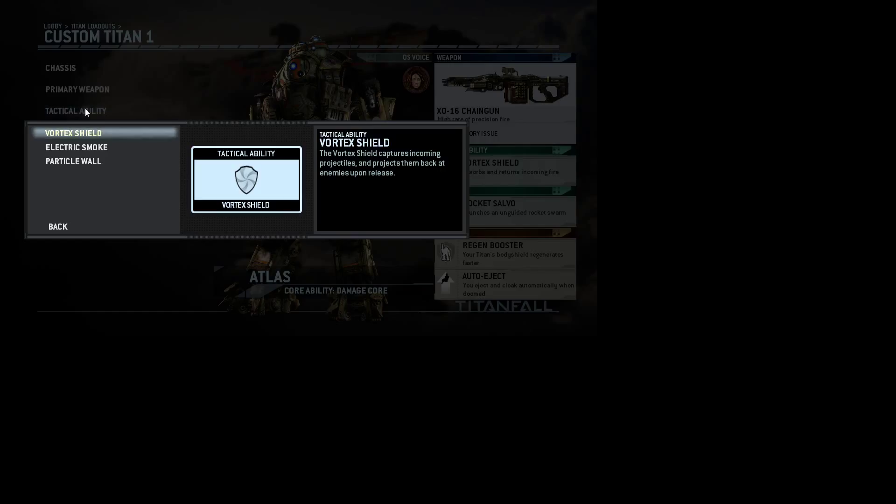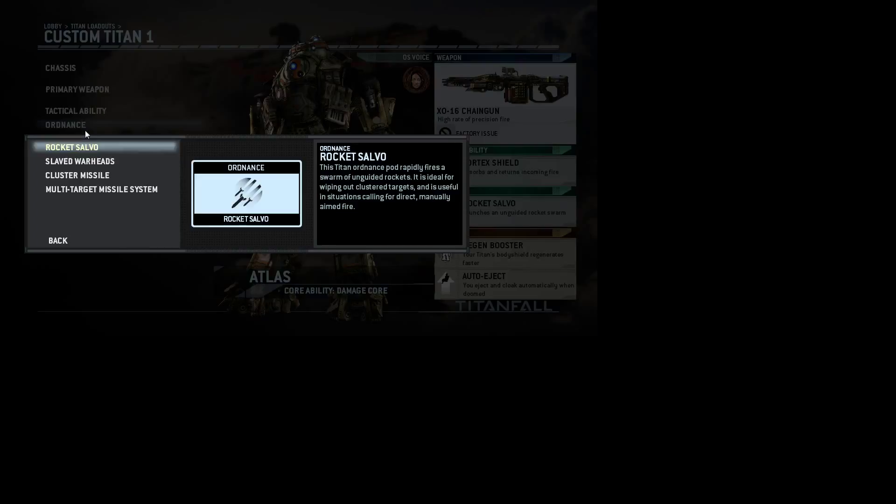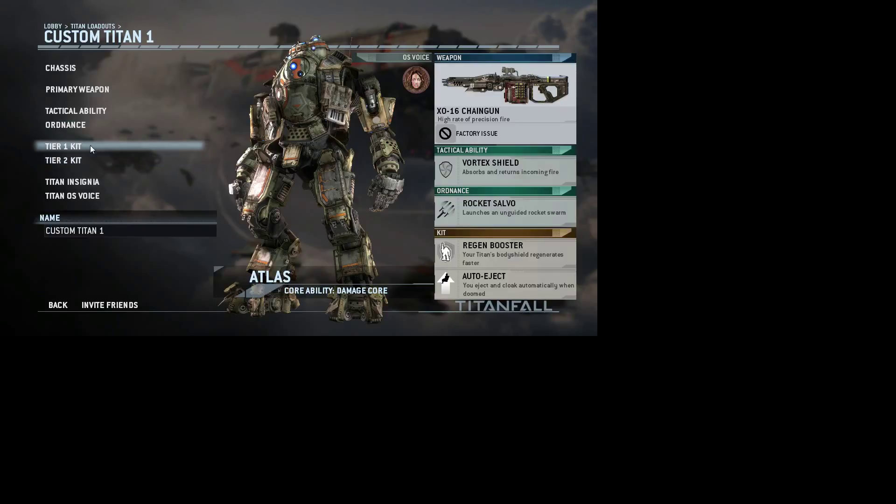Titan tactical ability: Vortex Shield is a shield that absorbs incoming missiles and lets you shoot them back when you turn it off. Electric Smoke — if a pilot jumps on your back trying to take out your AI core, this gets them off your back and shocks everybody around the area, most likely killing them. Particle Wall is a giant photon wall — it's pretty sick. Ordnance: Rocket Salvo is a bunch of rockets that lock on, and there's another that fires a targeting rocket system so you can shoot a few here and a few over there.